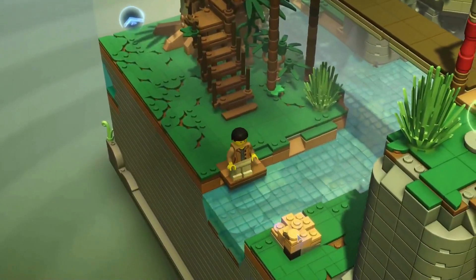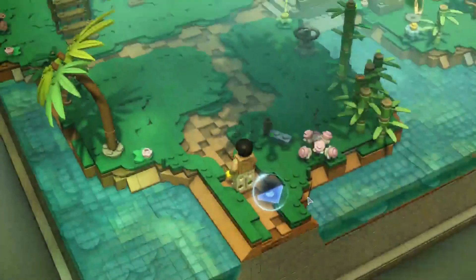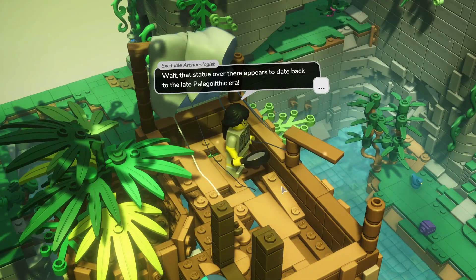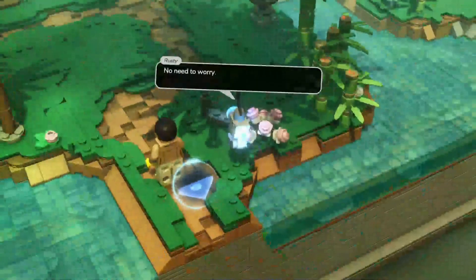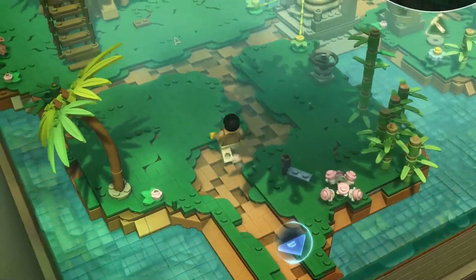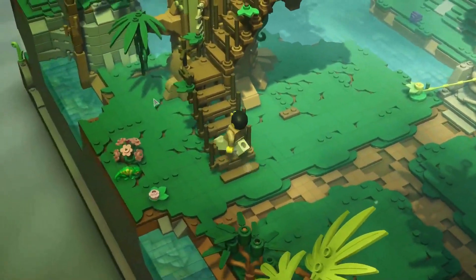Nothing much to do here, we're just going to follow this arrow — it says travel north. Oh, okay, so she's trapped up there and needs assistance — something about a paleoglyphic era statue. Okay, so she's trapped — no need to worry, we'll have you down quickly. We're going to try and rescue the archaeologist. That's the weird statue she was talking about — now up the stairs we go.